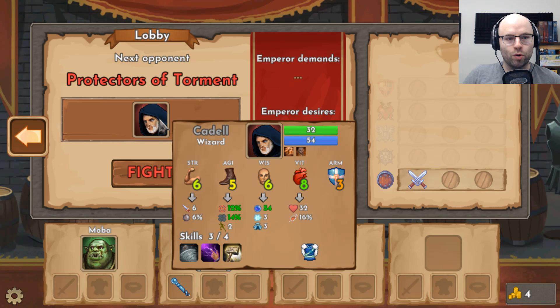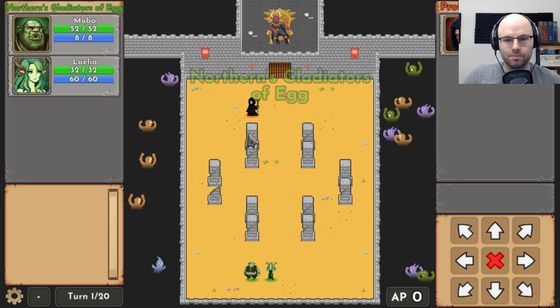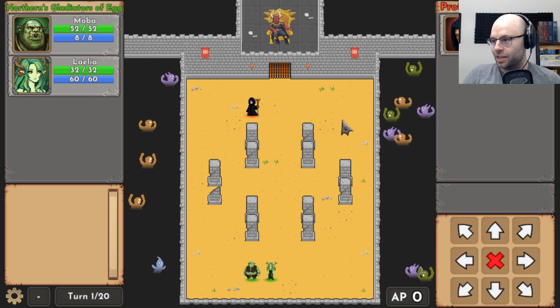Next opponent: The Protectors of Torment. It's just one dude in a hoodie. Balance stats — I fear not his skills. A sect of humans devoted to the pursuit of arcane knowledge. I don't even want to think about what a racial bonus is. All right. Dude, that is Shrek — you can't convince me otherwise. Protectors of Torment have the initiative.